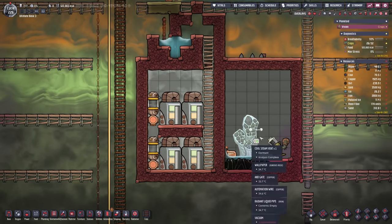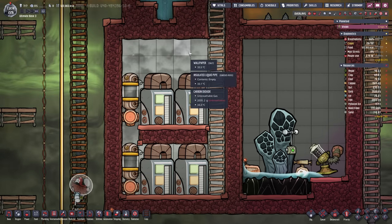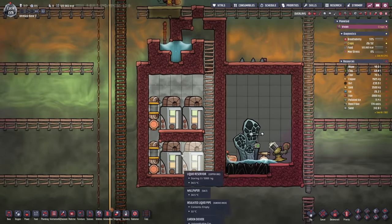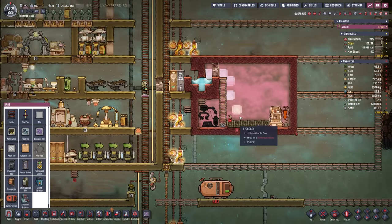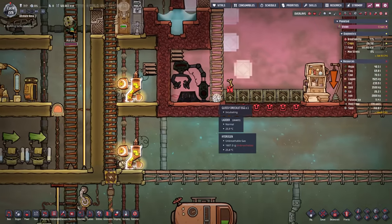I believe the contraption is completed now — we have all the wallpaper here, I built it out of salt in this chamber, and I also filled it up with the promised carbon dioxide. We can now theoretically close this off and remove the liquid lock, but I'm gonna observe it for a couple of cycles to make sure it does what was intended. We should now slowly but surely fill up here with carbon dioxide.